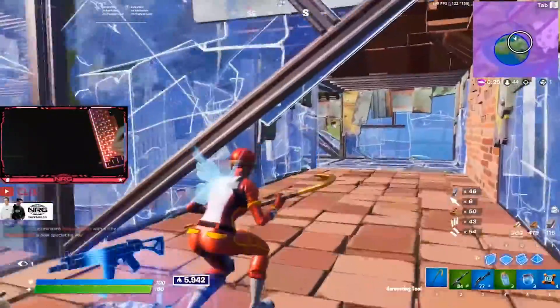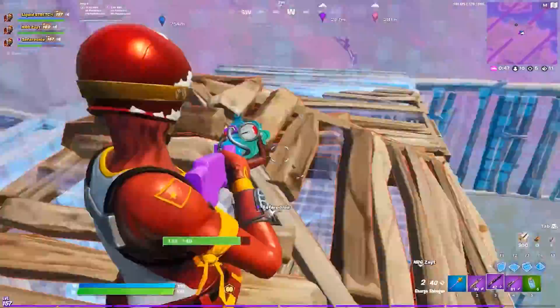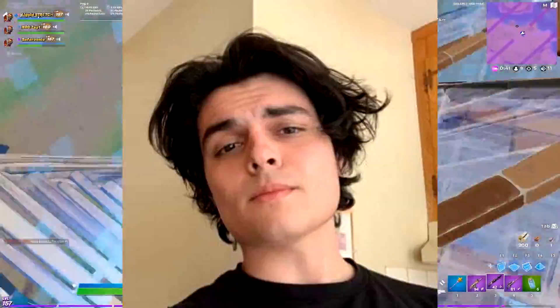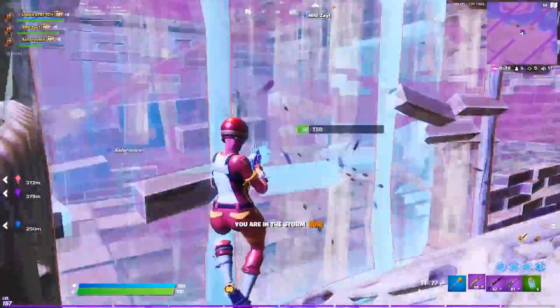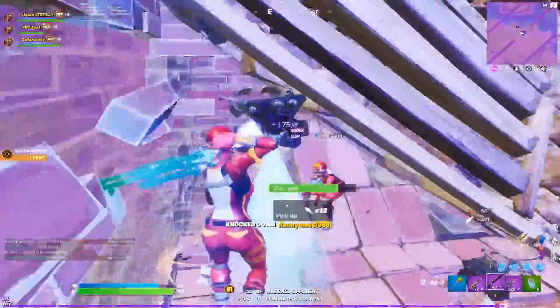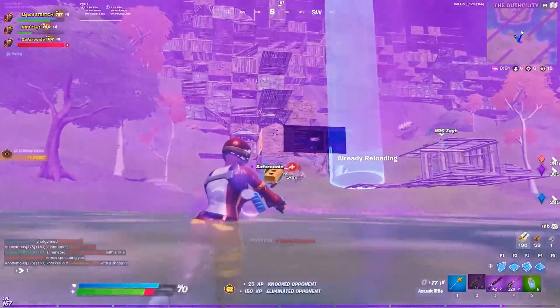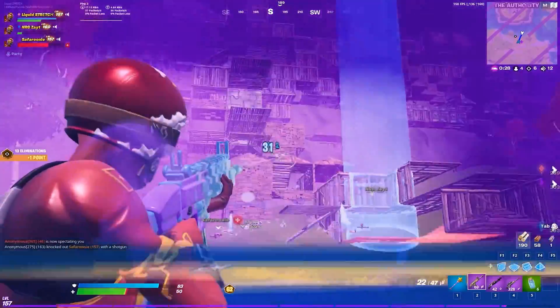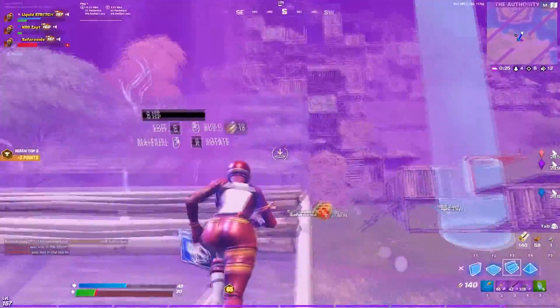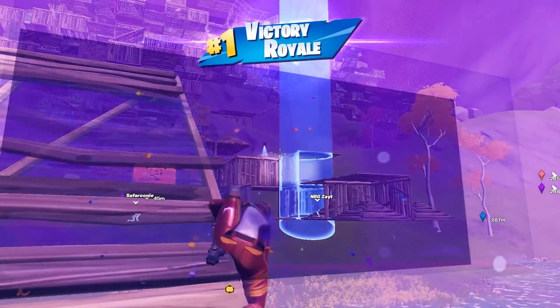For the second res on this list, we have 1722x1070. This is the res that Phasedub, Stretch, SAF, and many more pros popularized and they used to use it about a year ago, and many of them actually still do use it today, however people such as Phasedub now use native. Overall, it gives a bit more of an FPS boost than the previous one, and it still looks a lot like native and the game still looks pretty good.